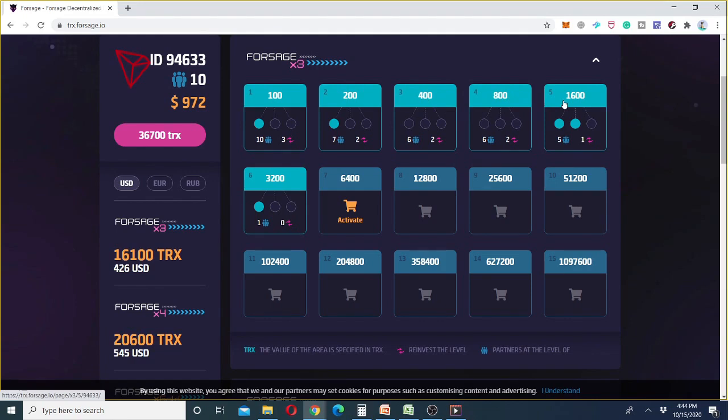Each X3 slot has three places for three members. If any person joins you, you receive 100% commission — for example 100 TRX. When the second member joins, you again receive 100% profit. When the third person joins, the 100% commission is transferred to your upline, which enables you to repeat the cycle — all slots are refreshed and become empty again.